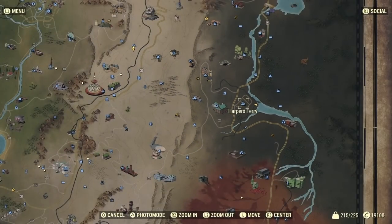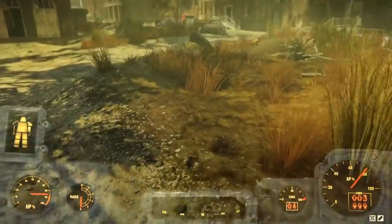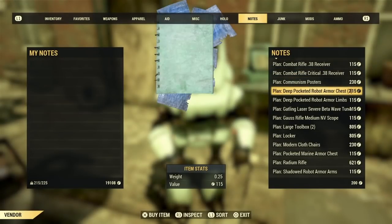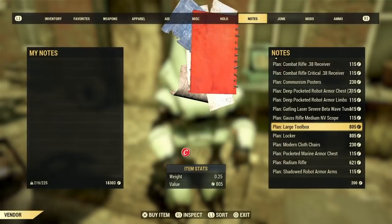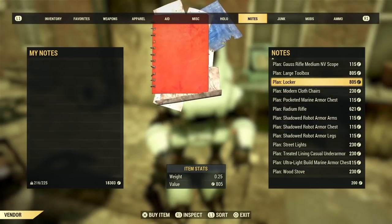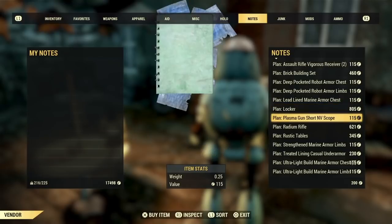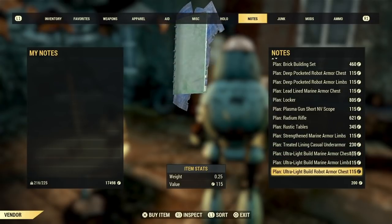The second vendor we're going to be visiting is at Harper's Ferry. As you spawn in, just follow the same route I'm taking to get to him. If you're trying to find a brick building set, this is probably the best vendor to visit — for some reason that's the most common item he sells, and out of 30 visits he's sold it about 27 times. He also sells unique weapons, building items, tables, vending machines, and very interesting things.